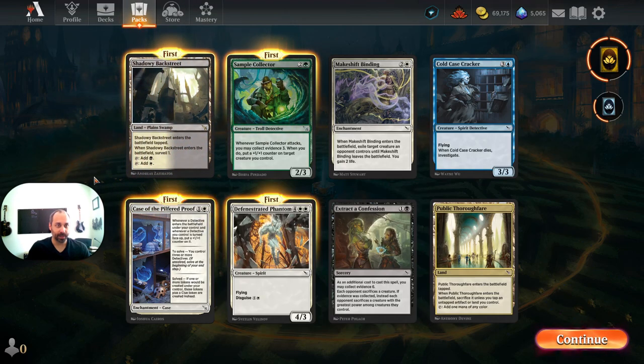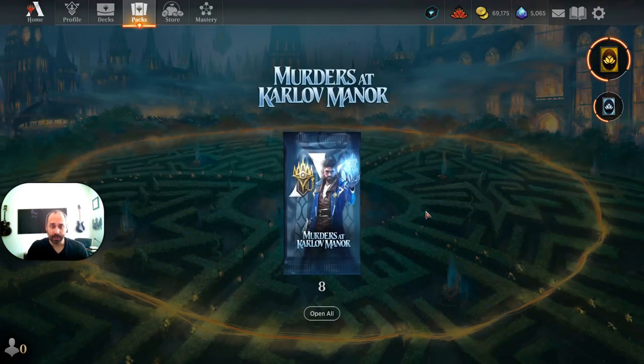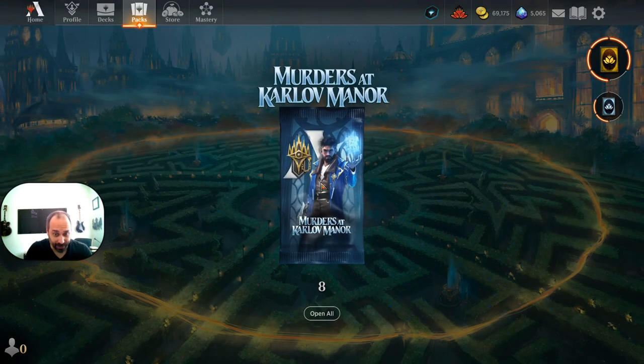Shadowy Backstreet is one of the new surveil lands. The jury is still out for me on surveil lands — I like surveilling and I like dual lands, but the fact they always enter tapped is something I don't love. They're unlikely to see play in aggressive decks. Black-white is a color pair where it might be useful.